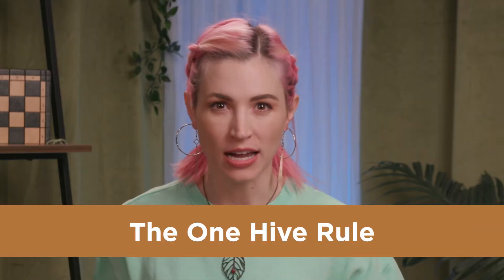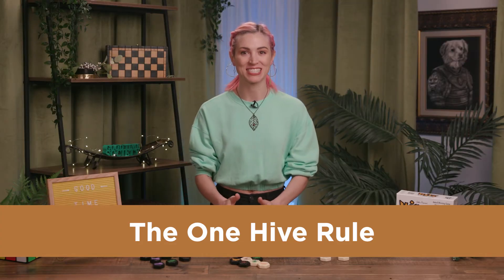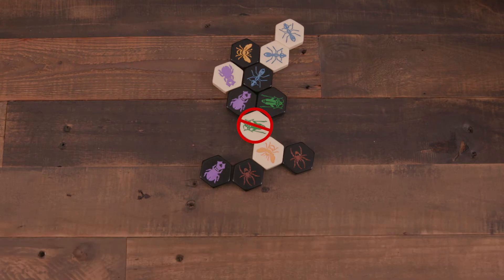Once a piece is on the Hive, it cannot be removed. It can still move around the Hive according to its own rules, but cannot return to a player's hand. Additionally, there's a rule known as the One Hive Rule — one hive to rule them all — where all the pieces in play must be linked at all times. Any moves that might separate the Hive into multiple pieces cannot be taken. However, this limitation is also a strategic component of the game. Placing your pieces in ways that limit your opponent's options is a key tactic to winning.